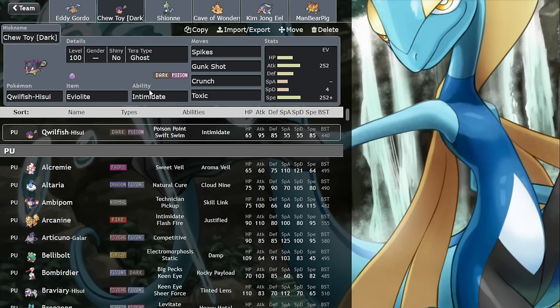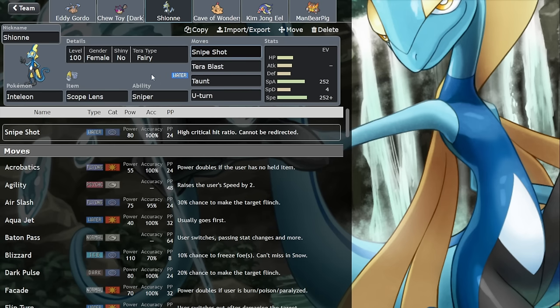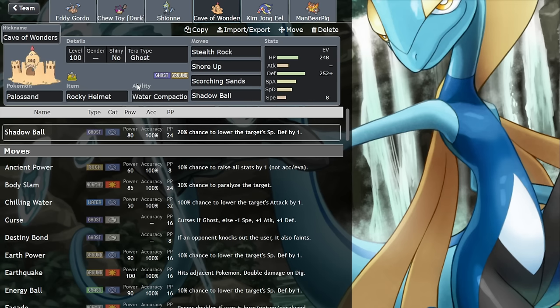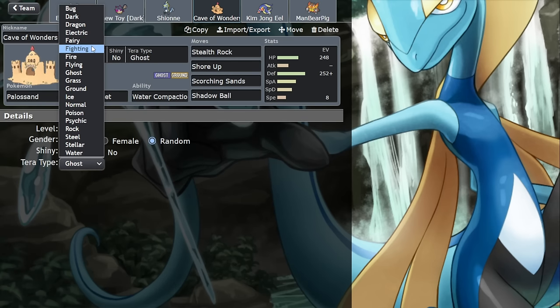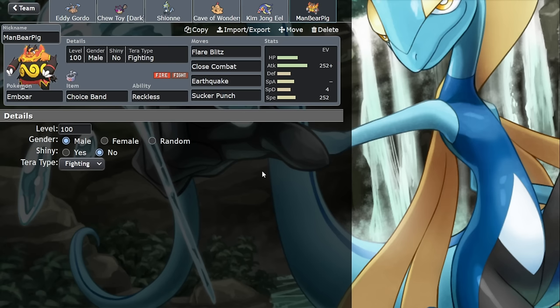I thought I'd build a team around Choice Band Emboar and a nice little Scope Lens Inteleon. We've got Rapid Spin Hitmontop just for hazards. Nice Bullet Punch with Terra Steel, which comes in handy. There's also a spike setter — I could have run Cacturne, but it's really slow. Scope Lens Inteleon is good, very powerful, with Snipe Shot. Terra Blast Fairy is good for Tatsugiri. Taunt shuts down things like Milotic or Screamtail. Rocky Helmet Pallisand, Assault Vest Eelektross as a bulky pivot, and of course Adamant Reckless Choice Band Emboar — hits like an absolute truck. Hope you enjoy this one, folks, let's get on with the games.